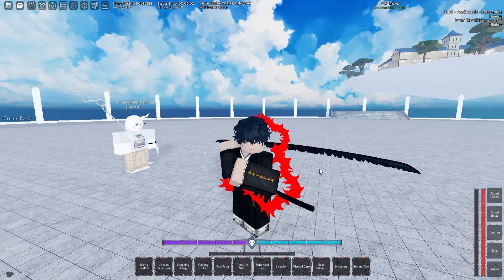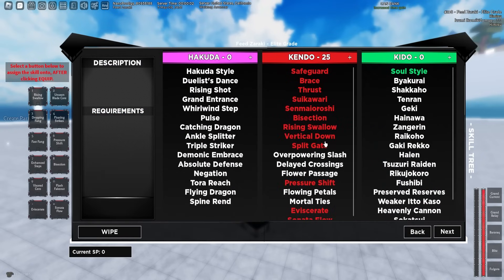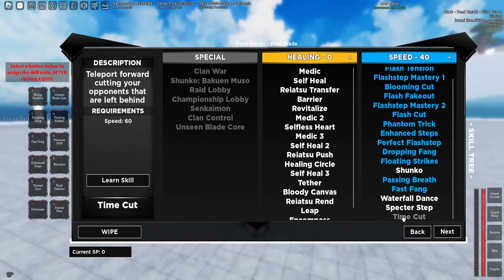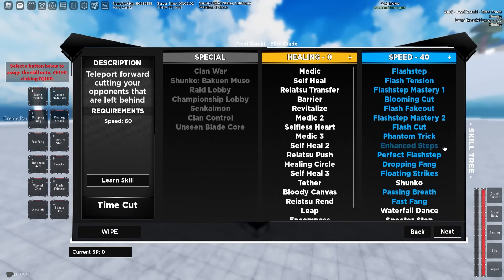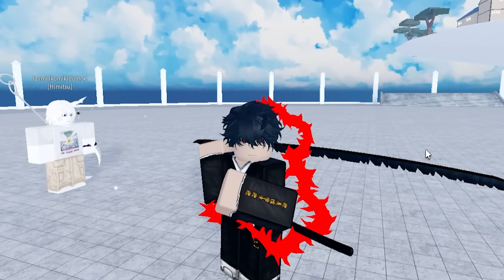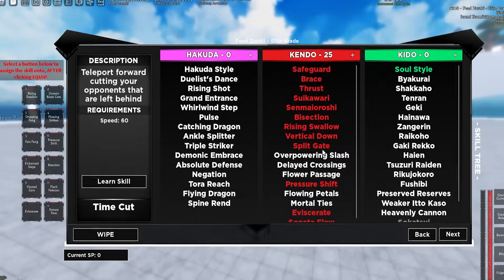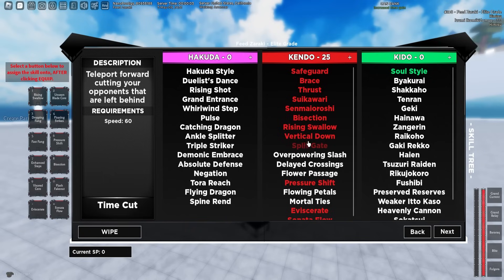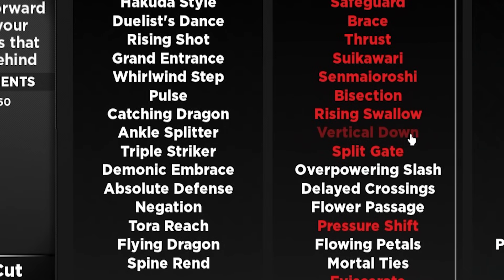So today in Type Soul I will be bringing you the best speed build for soul reapers. I'm not gonna lie — 40 speed, 25 kendo is the best speed build in this game. You don't need waterfall dance, you don't need specter, and you don't need time cut. All these moves are trash — they take too much reyatsu. If you want the best speed build, just go 40 speed. If you want a build for every other race in the game, leave a like to let me know. If you are any other race, I recommend just going 40 speed, 25 kendo. Your resurrection and your weapon just depend on what you want to use, or you can wait until my video comes out.